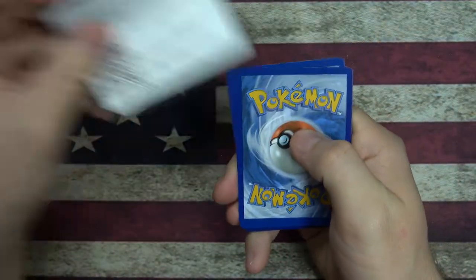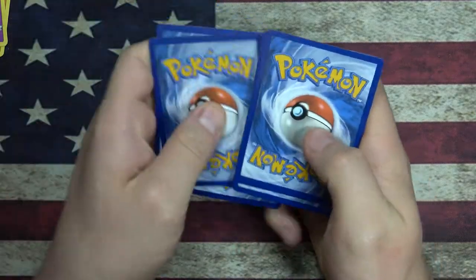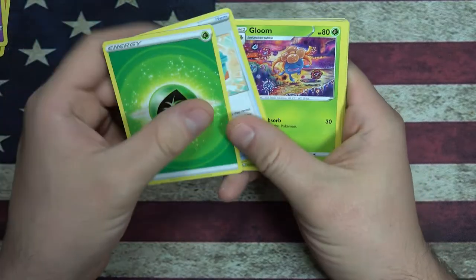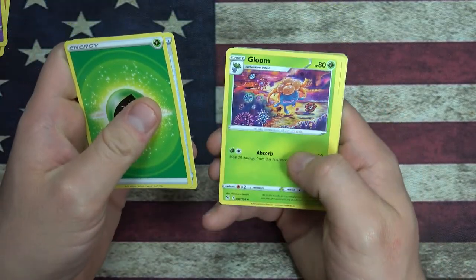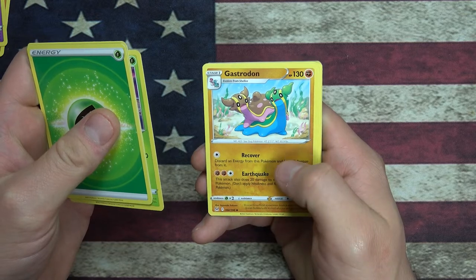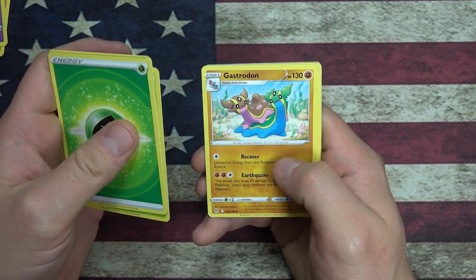Another code card. Grass Energy, Toolbox - everyone needs a Toolbox. A little Gloom action. Gastrodon - oh, they look so cool, little sea slugs. They evolve from Shellos.